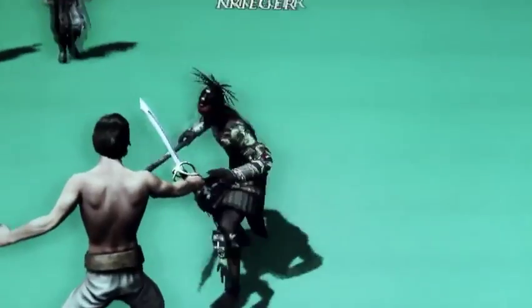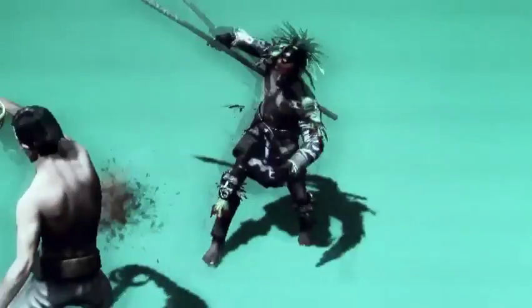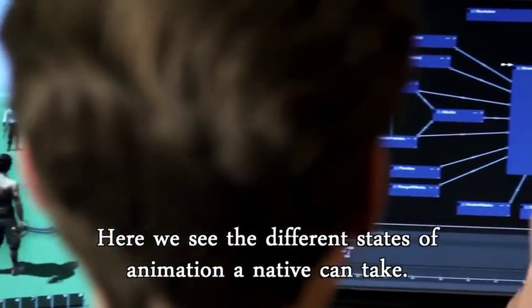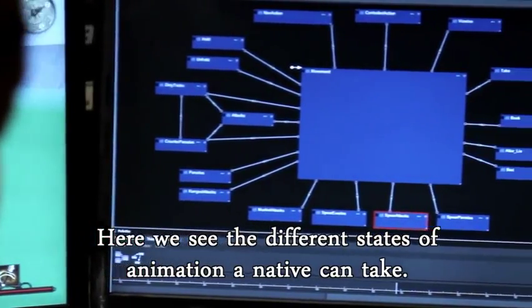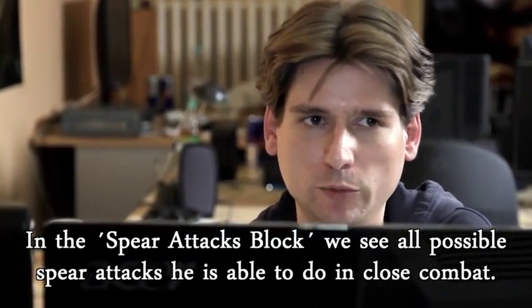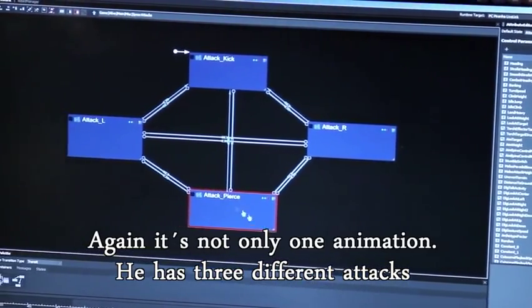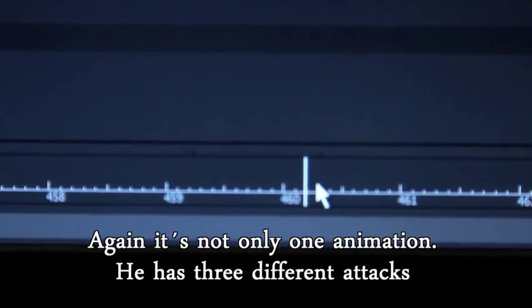Mocap gives us the raw animation files — each is just a piece of the jigsaw. There's something called a walk cycle, for example, where a figure takes one or two steps in a sequence, and those animation jigsaw pieces are then fused together into more complex movement sequences using a middleware morphing tool that we developed and licensed. Here we see the different animation conditions in which the character can be found. In the spear attacks block, we see all the attacks a character can perform with a spear in close combat. This is not only one animation — the character has three different attacks.